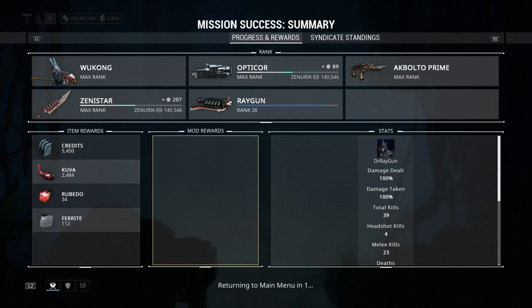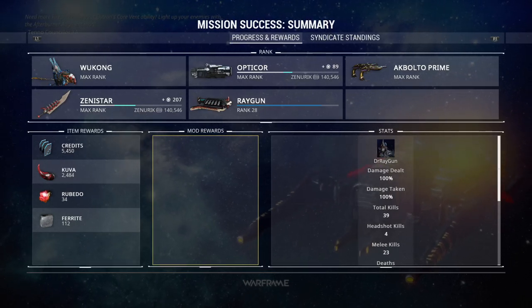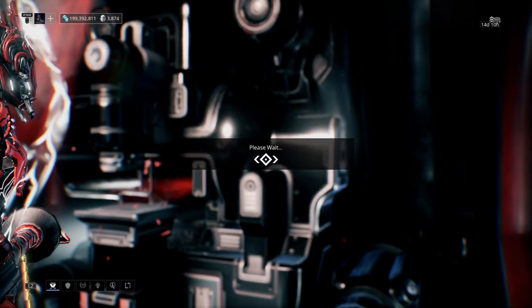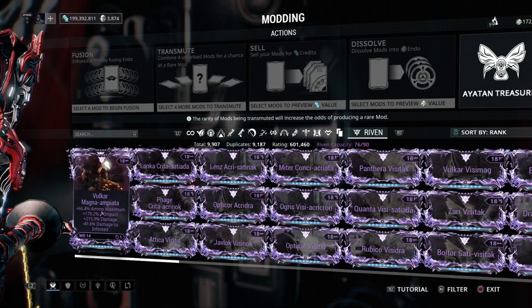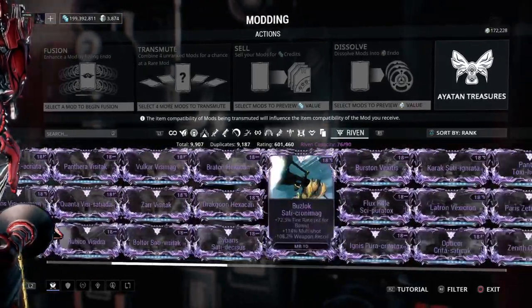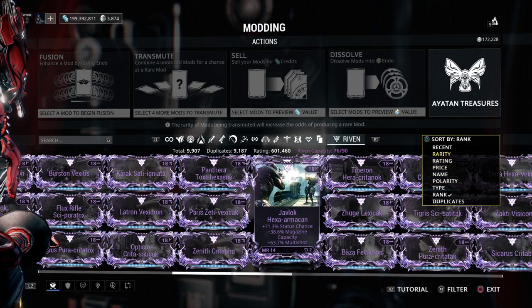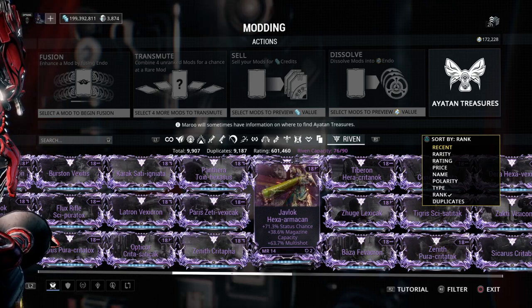Sorry for the long tutorial - I didn't plan for it to be this long, but I wanted to include the whole kuva farming section. For anyone still watching, good job and thanks for watching. I also need to note: you have to buy riven mod capacity - there are slots you need to purchase. I'll show that at the end of the video. Also, I'm sorry for the lower frame rate; the YouTube server has been a bit buggy.